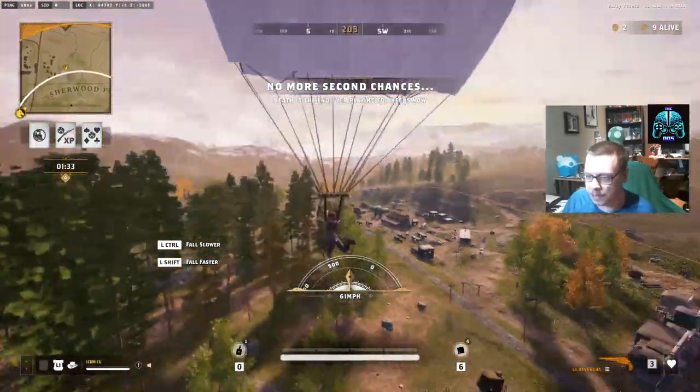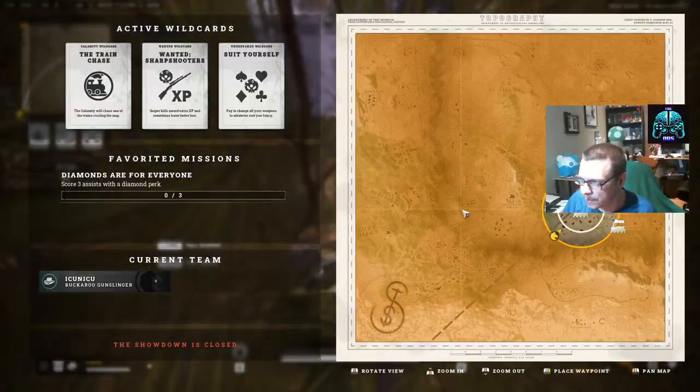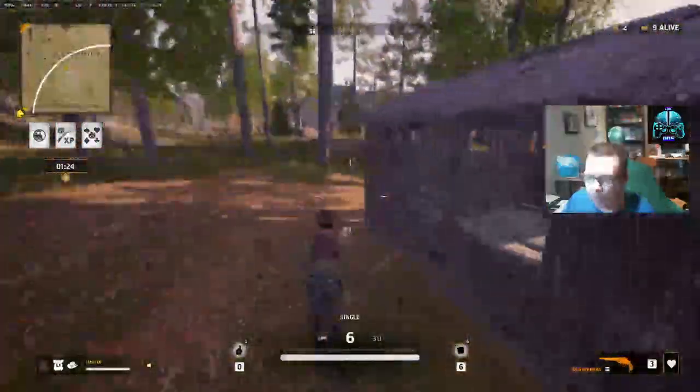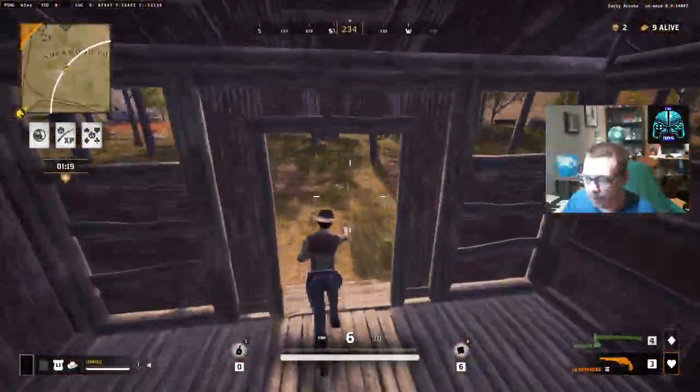Did you know that most guns have a secondary fire mode? By pressing the B key you can unleash a special secondary fire — double barrel shotgun blasts, rapid fire frenzy. It's like having an ace up your sleeve at the poker table.